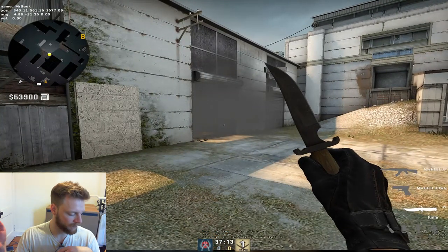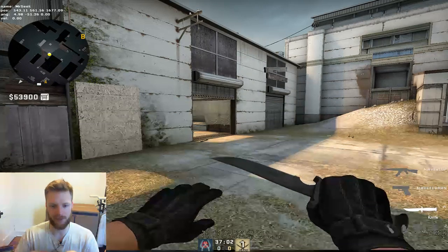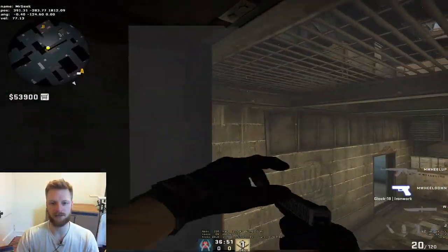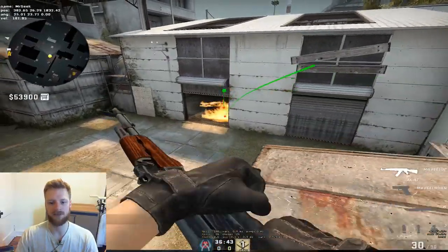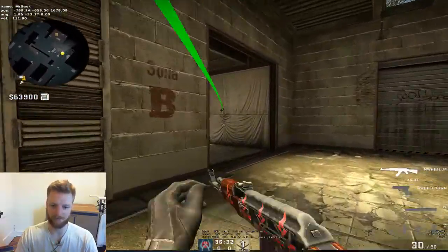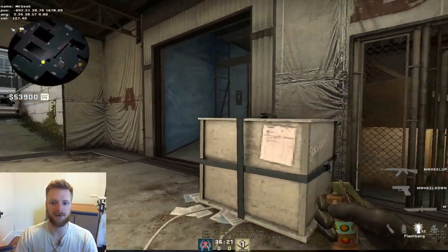This video was shorter than the other one. I think our CT side is going to be more consistent than our T side because we're more of a hold-the-site type of CT side. I want to get eight rounds every half - even if we lose pistol and the first gun round I still want six rounds. If we get five rounds on CT side I'm not going to be happy. We're going to need to come up big on our T side.